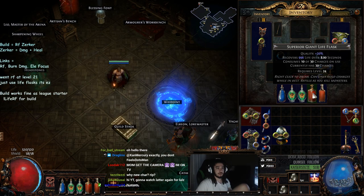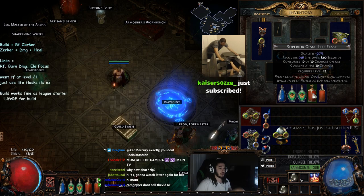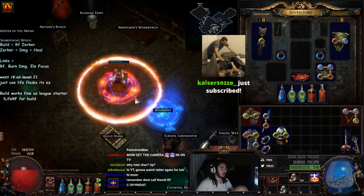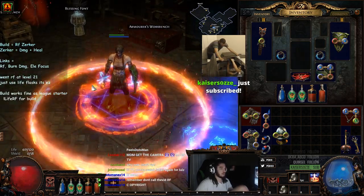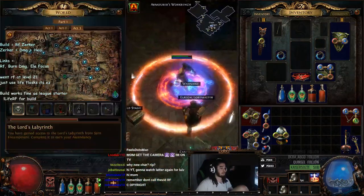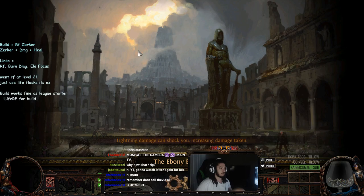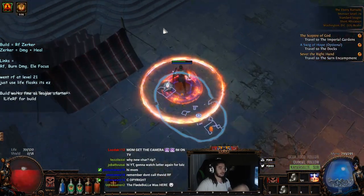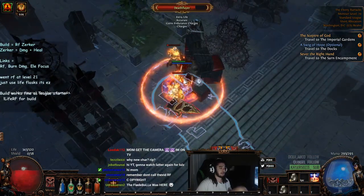I'm using a Superior Giant Life Flask, not rolled with anything in any type of way. I'm going to go ahead and turn on this Life Flask while I turn on Righteous Fire, and you'll notice that with this Life Flask on, my health actually goes up. By doing this, you can just simply run through the content very, very easily. For people who are having issues saying it's difficult or sketchy, it's really not that scary — all you have to do is run a bubbling flask and you're good to go.